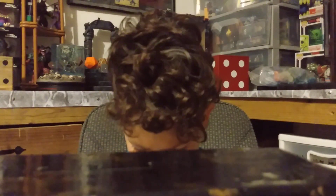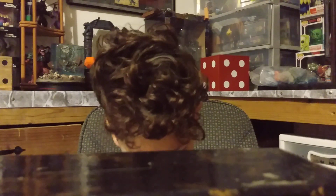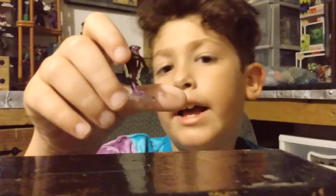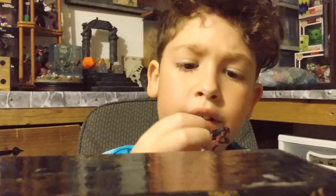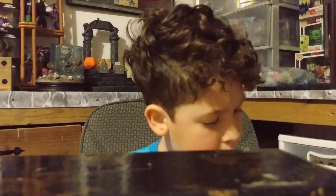Now it's time for our last small one. We have a Find Weeper. It's like a purple frog archer, has a bow, got some red on its face, and it looks like it has its tongue sticking out, and it has a cape. Now it's our big one.